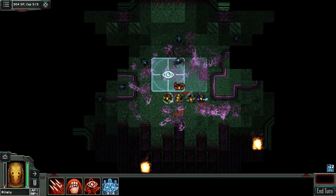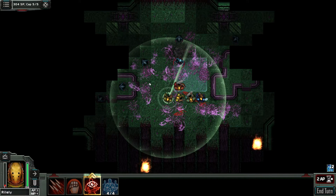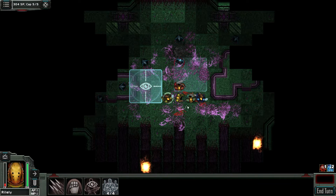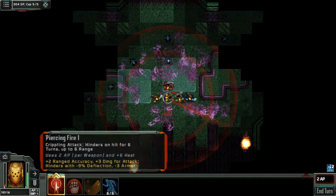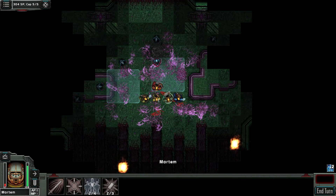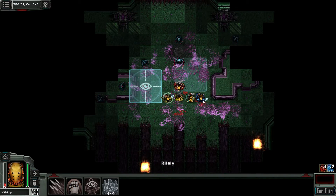I got hunters coming in from the side so I'm gonna take one shot at the Goliath, and then put my overwatch right there. Dalen has already used his. I've got one more shot I can use with Idris the Scout — I'll take one more shot at the hunter. Anybody got a buff? Not that we can use on anybody. Everybody's done.